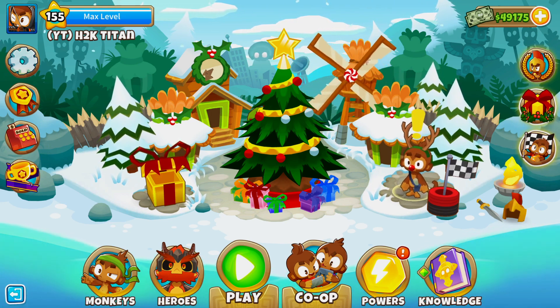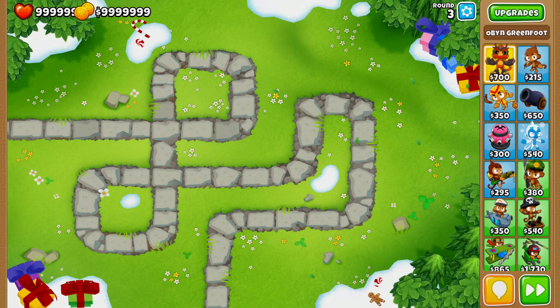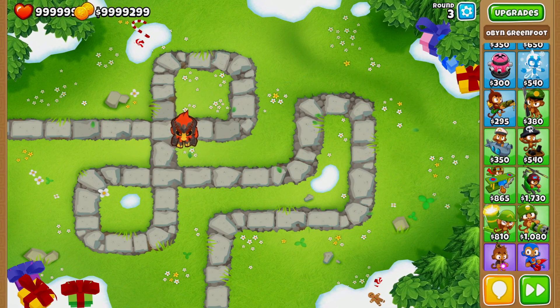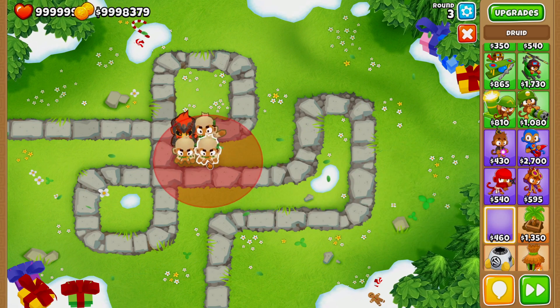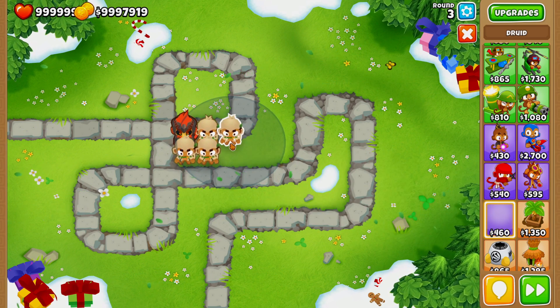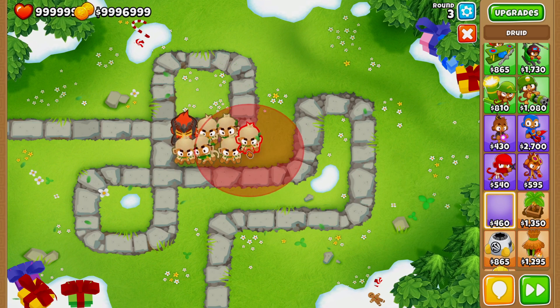The first strategy is the Obyn strat, or more specifically the Druid strat. The basis of the Druid strat pairs Obyn Greenfoot with six Druids. This strategy is so powerful because the Druids buff each other, and Obyn buffs the Druids as a passive ability.